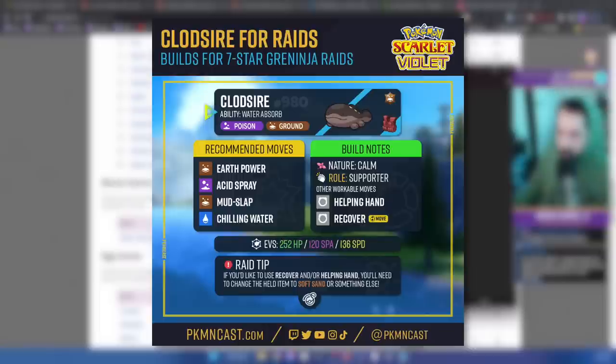If you do opt to run Recover and Helping Hand, I would still not remove Acid Spray or Earth Power. I would maybe go with an item like Soft Sand to boost Earth Power's attack.